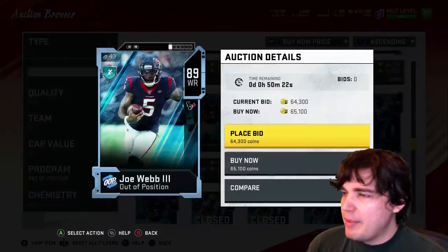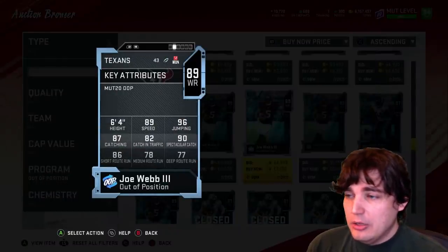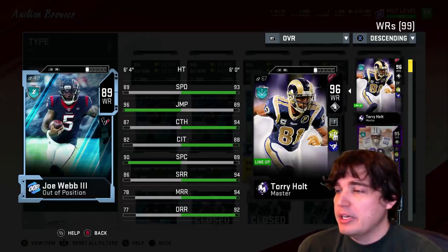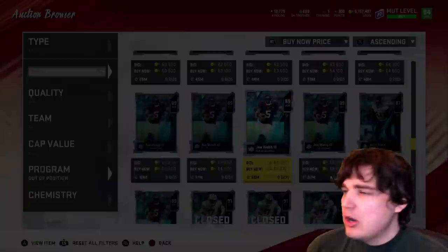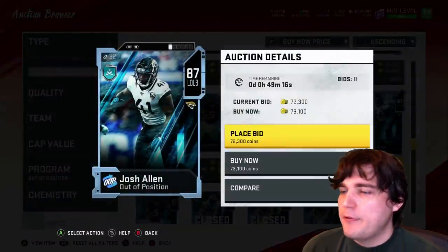Next up is Joe Webb, out of position at wide receiver. 89 speed at 6'4" — you can do a lot worse there. At 6'4" it's a very cromulent height. Not the fastest, not the greatest route runner, but another solid card. Obviously this one's not going to go on top-end teams, but it is fun to have fun cards.